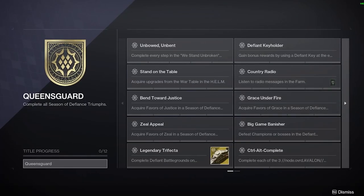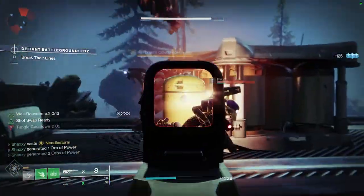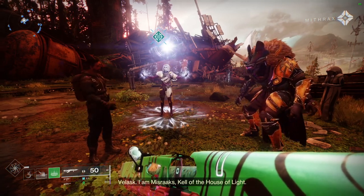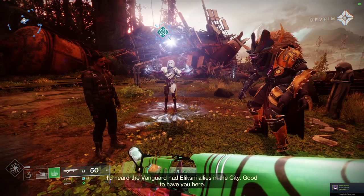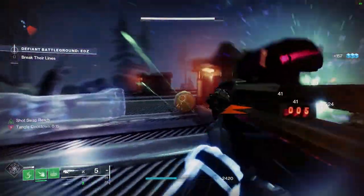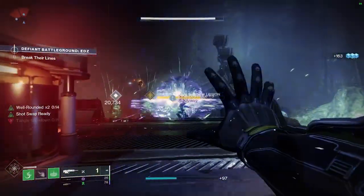Starting off, we have Unbowed Unbent. This one is basically completing the We Stand Unbroken quest line. When you first start out Season of Defiance, you're going to get something called Awakened Queensguard, which is an intro quest to the Unbowed Unbent Triumph. Once you complete all five steps of that original quest line, you are granted the weekly quest line We Stand Unbroken. This is just completing every single weekly quest you have to do for Mara Sov in the farm. Very easy, very simple, nothing too major there.